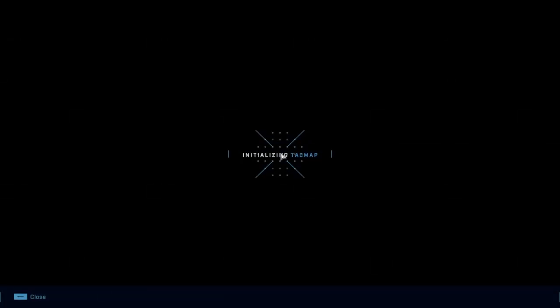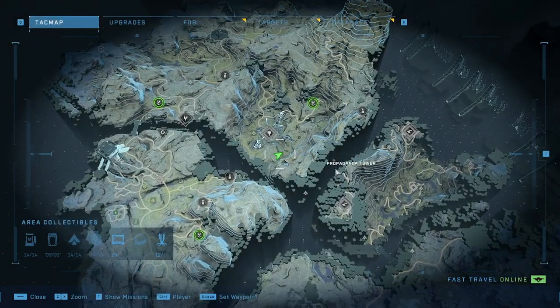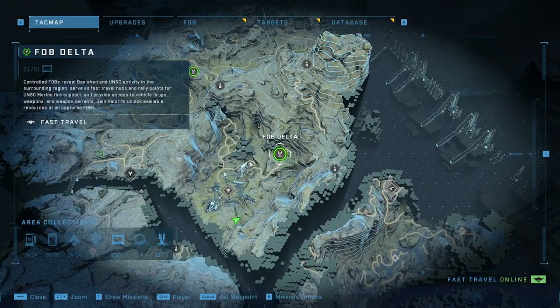What you want to do is open up your tag map and go to fast travel, then fast travel to FOB Delta.